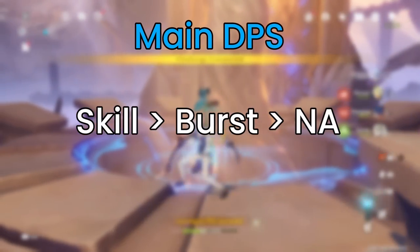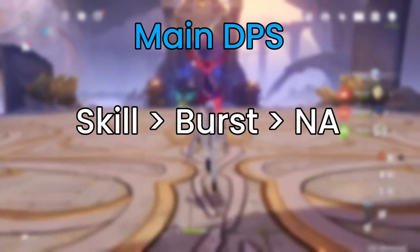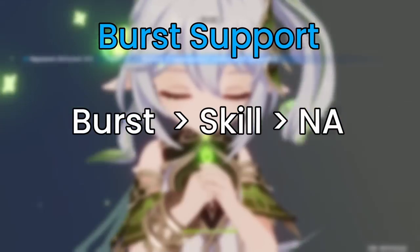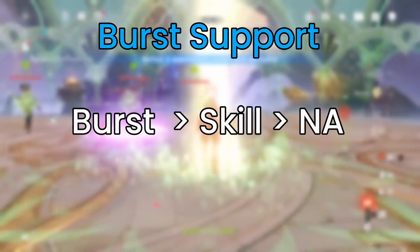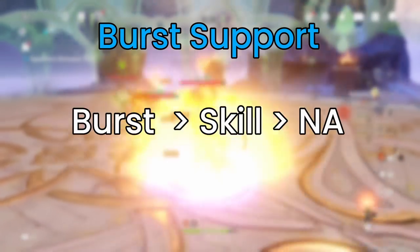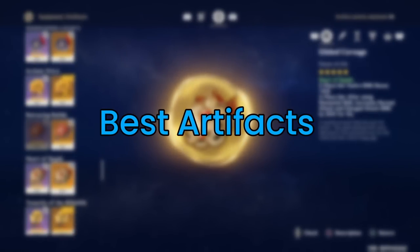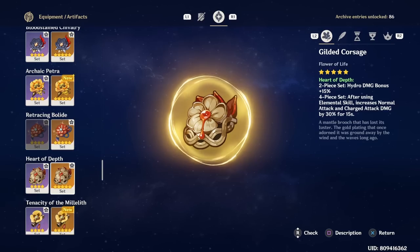Regarding talent priority: if you're using main DPS Ayato, upgrade his E skill first, then burst, then normal attack. If you're using Ayato as burst support, then obviously his burst is the top priority, followed by his skill and then normal attack.